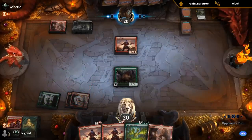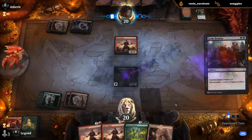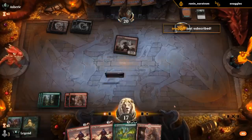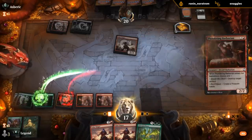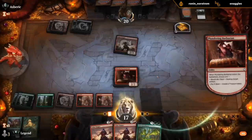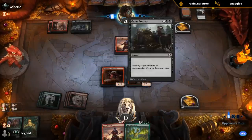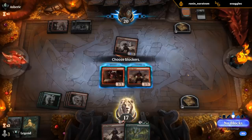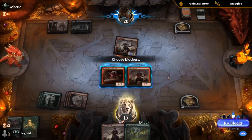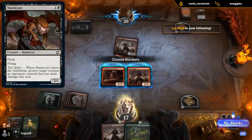Listen to it — that sweet sweet enter-the-battlefield sound of a confused bear and eagle. Barbarian makes a treasure, lets me play Gnawbone. They've already used Grim Bounty — hopefully they don't have another answer. Don't mind a double block — they might have a trick, but I don't really care about any of these. Or I could just take three. What trick would they have? Could be the manticore — I'll just take the three.